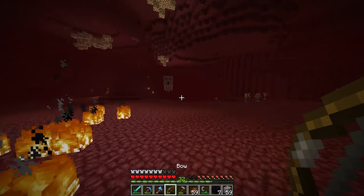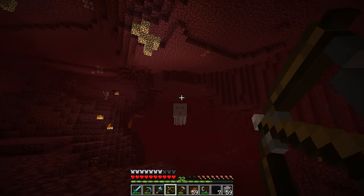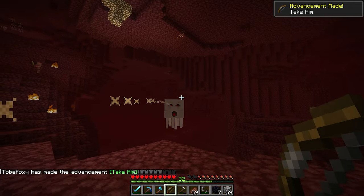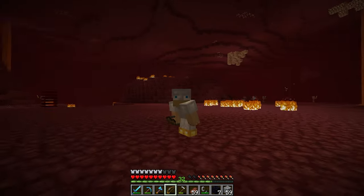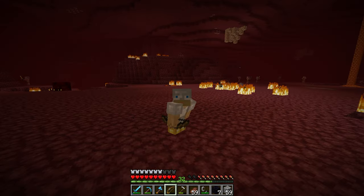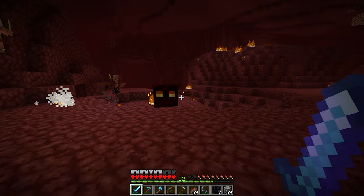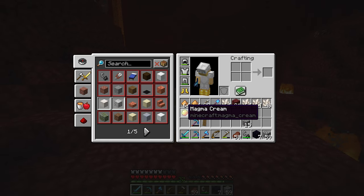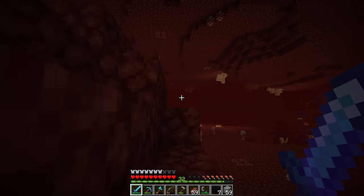I did bring a bow and arrow — luckily. Let me take this guy out. Oh I blocked it — that was cool. Got him. I'm not gonna worry about looking for that ghast. I forgot how much experience this stuff gives you — I'm already up to level 32. I don't mind trying to kill some magma cubes, maybe I can get some cream. I'm so glad I have Looting on this sword — I already got four magma cream. Now it's time to continue searching for a soul sand valley.